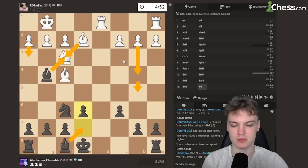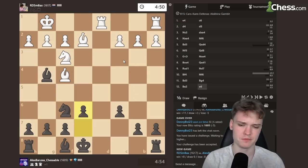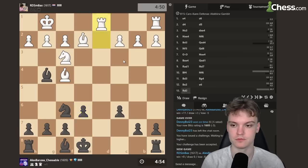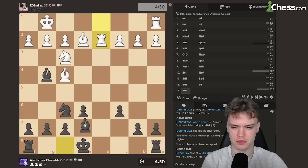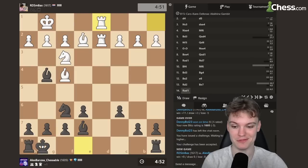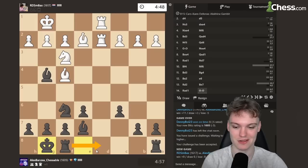He will get some potential play on the queenside, maybe try to open up the bishops. But we could also keep the bishops with Bh5. We see Rd2 — can just continue development, preparing to castle, and then play Rd8, trade all the pieces. We have an extra pawn; we want to trade everything. Preparing to play Rd8 on the next move.